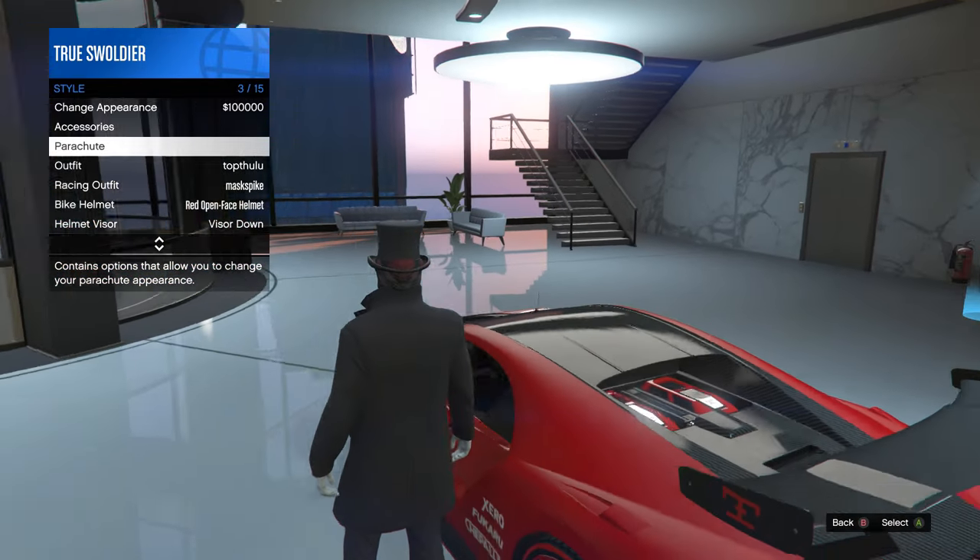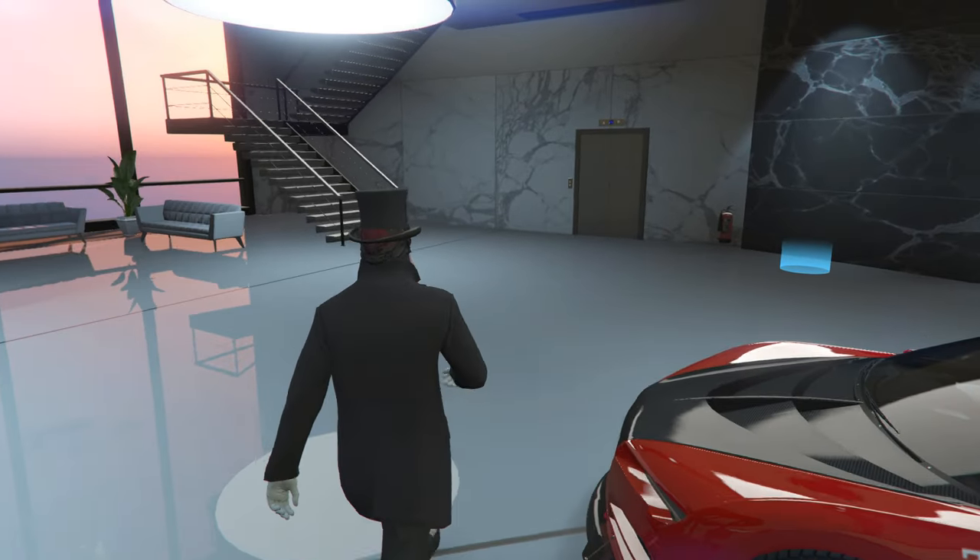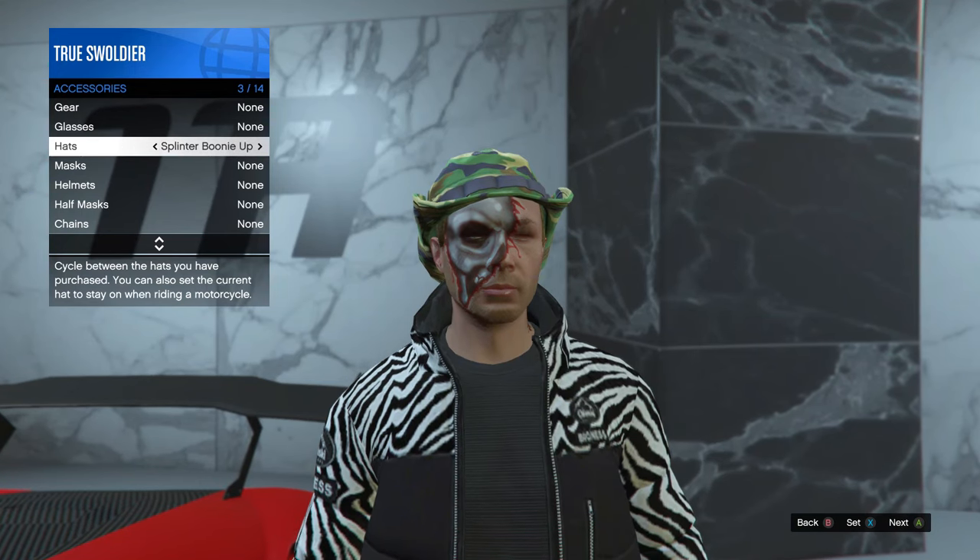Now go save the outfit. Like I said, it's all about timing. If you didn't get it the first time, simply go back to accessories, select hat, and just repeat the steps.